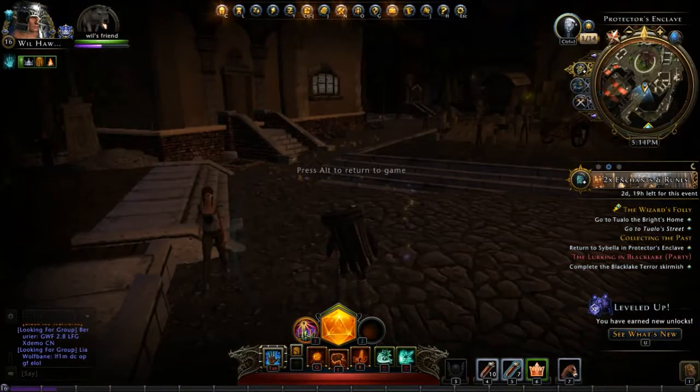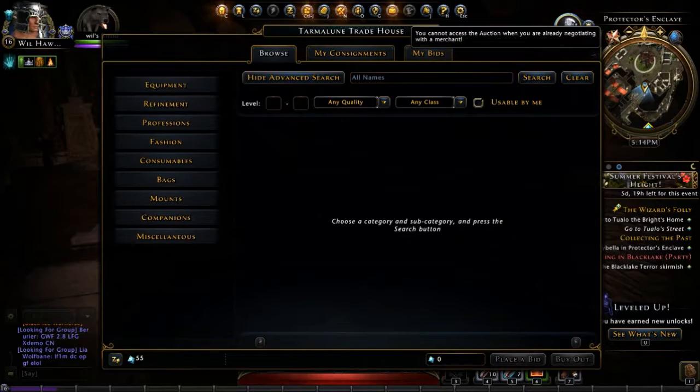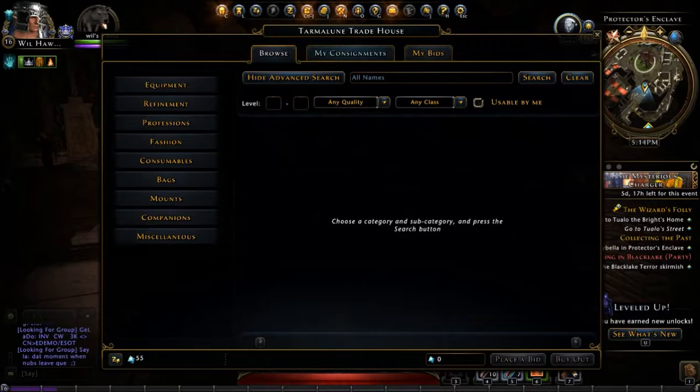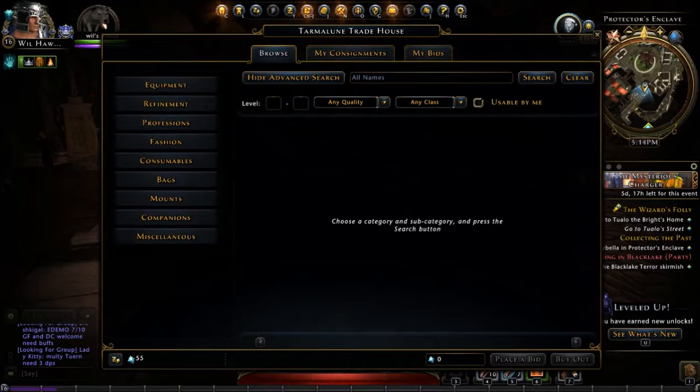That's actually the auction house. I hit alt-tab and go up to the little hammer icon. I can click on it and it shows things I have for sale under consignments. You can sell those, believe it or not, for Astral Diamonds. So it's a pretty cool way to earn some in-game currency.